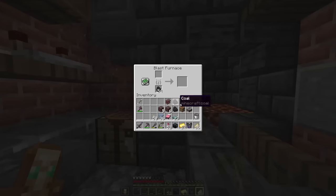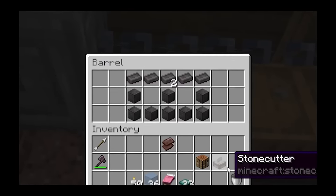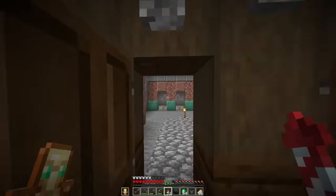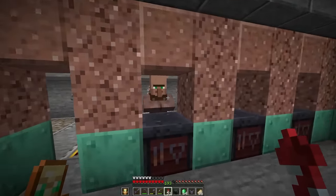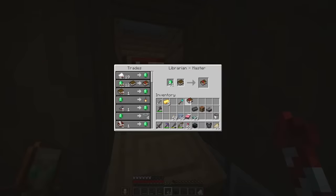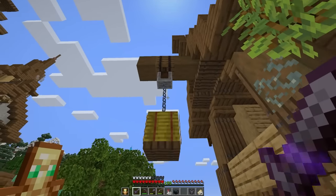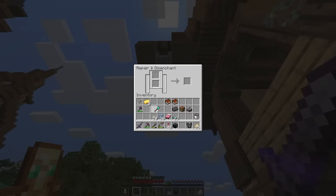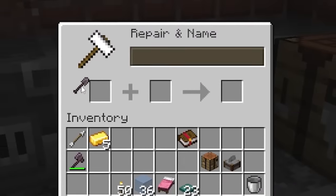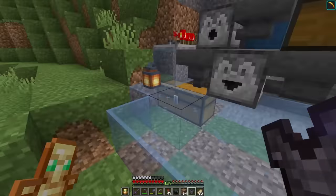Headed over to the netherite forge, we can smelt all of this stuff down and I already had a ton extra. To share how stupidly OP toolsmith villagers are, we can bring our emeralds over here and get a brand new diamond shovel, a mending book, and Unbreaking III. I need a grindstone to get rid of the efficiency on the shovel, upgrade this to a netherite shovel, and throw our mending and Unbreaking III on it. Finally, we're ready to test this out.